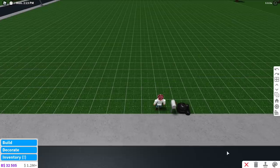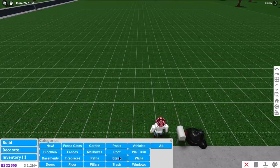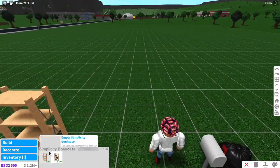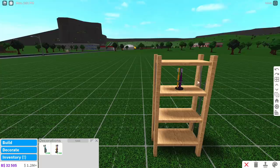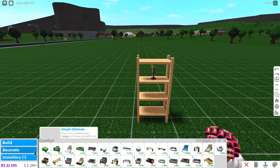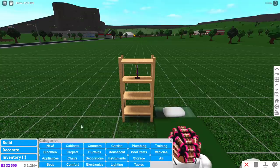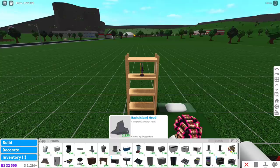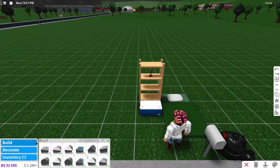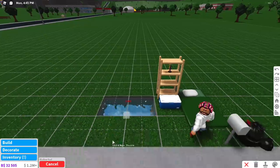The first tip: whether you have a second plot or want to do it on your main plot, build a very small working station that doesn't need electricity. Add the cheapest items — a toothbrush for hygiene, the cheapest bed or even a sleeping bag for energy, a cooler for quick meals, and a small pool for fun.